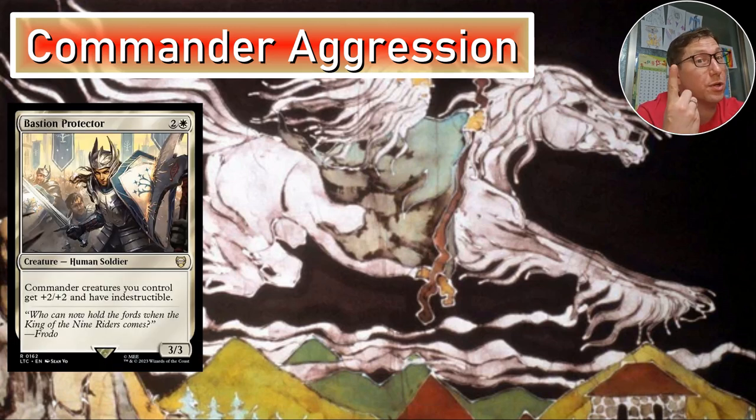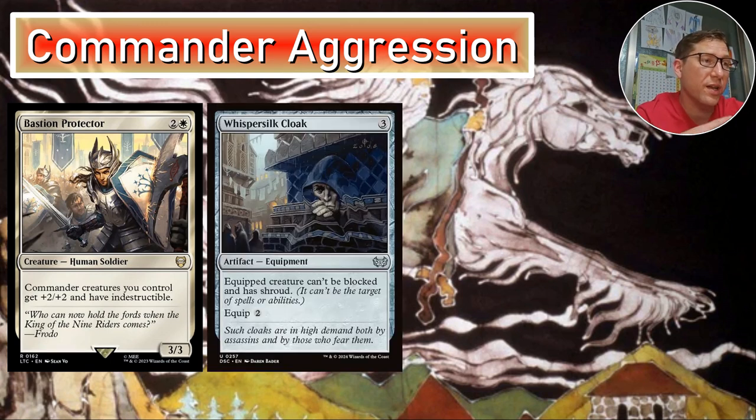Commander aggression: Bastion Protector gives +2/+2 and indestructible — already covered. Whispersilk Cloak makes Shadowfax unblockable; shroud is nice for removal protection but is also a downside because it means you can't do things to your commander either. Use it when everything is set up for your commander damage win con — once you have a pile of +1/+1 counters and the Spear of Leonidas equipped, throw on the cloak and get it done.